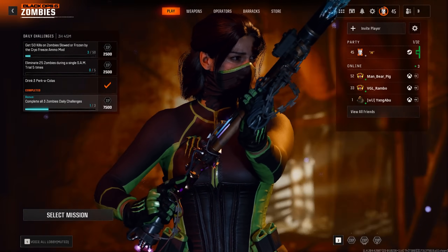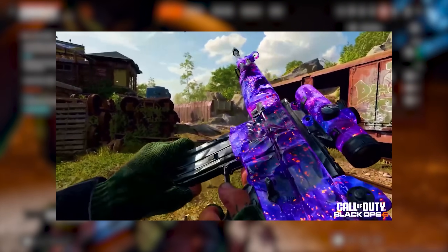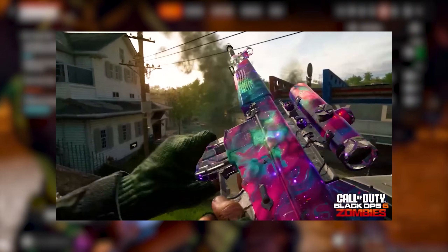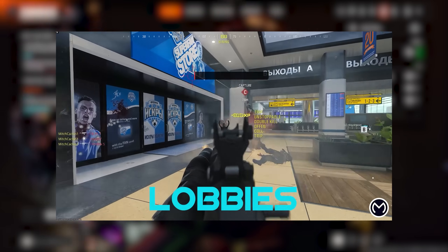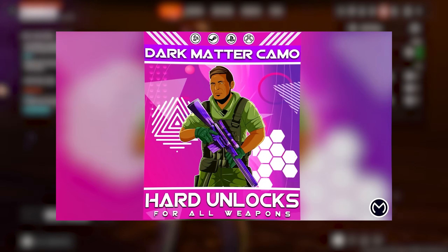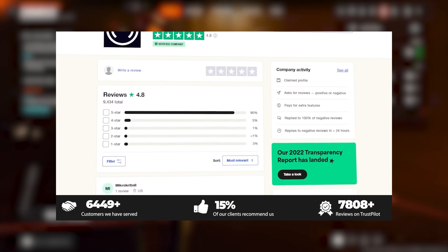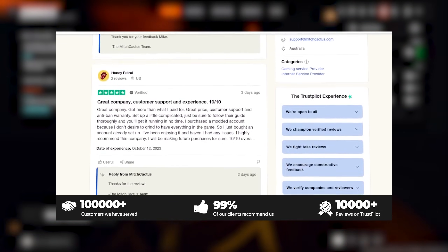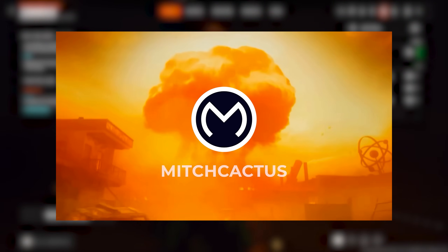Before we get into the strategy, I just quickly want to thank the sponsor of today's video. If you want to unlock the brand new Dark Matter, Abyss, and Nebula camos in Black Ops 6, or grind them extremely quickly in easy lobbies, be sure to check out Mitch Cactus. They're the biggest and most reliable in Call of Duty, helping you grind out weekly events, camos, and unlocks completely legitimately for Xbox, PlayStation, and PC. Enjoy highly discounted COD points at up to 80% off and lightning-fast delivery. Use code HYPNO for 5% off.